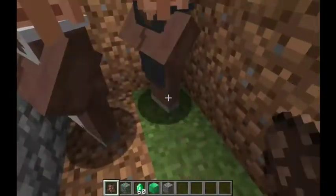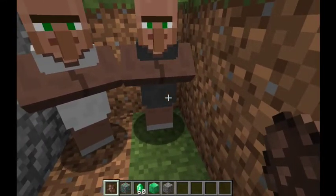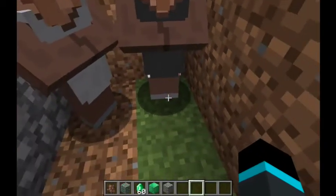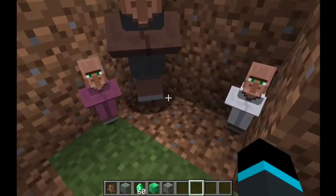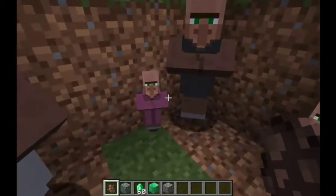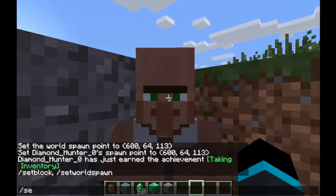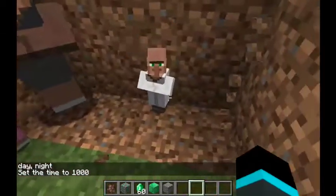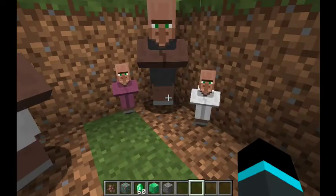This is the blacksmith villager. Same as the butcher, but he wears a black apron. Baby villagers are one block tall, so they can fit underneath blocks, which is a little annoying if you're building around a village. They're quite fast, and over a couple of Minecraft days they will grow into the corresponding grown villager. This baby is a priest villager and this one is a baby librarian villager, which I'll show you later.